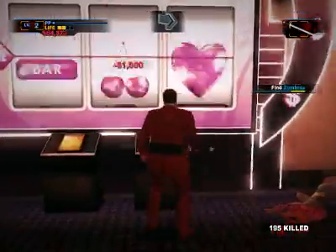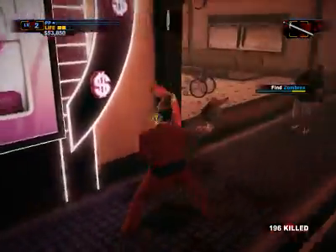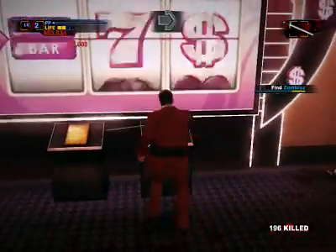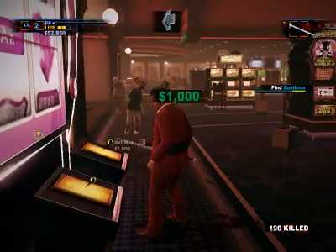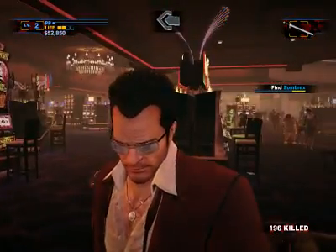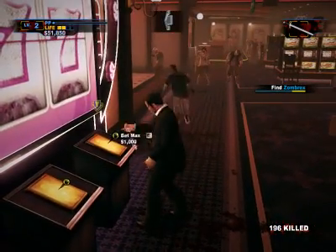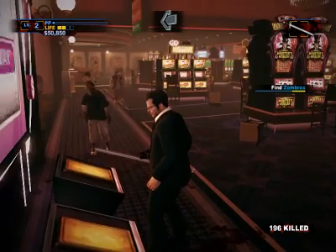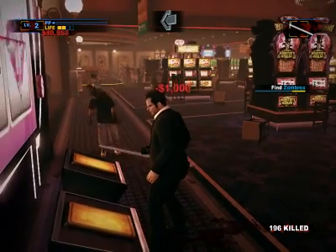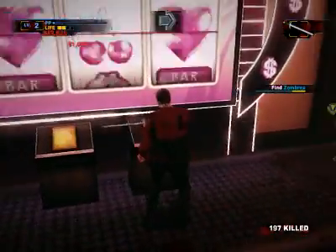You always have to check around you as you bet — make sure there's no zombies approaching. That's why it helps to have a powerful weapon when you do this. At first it won't seem like it's paying out a lot, but keep it up.